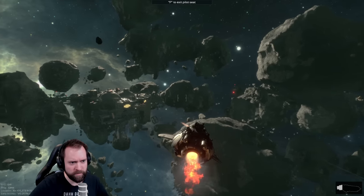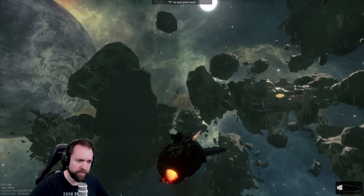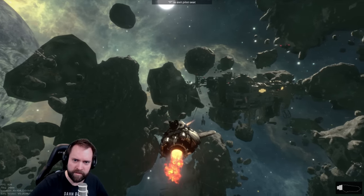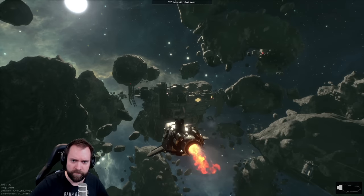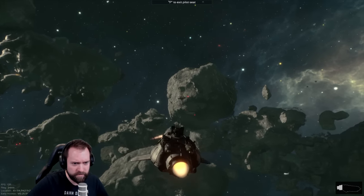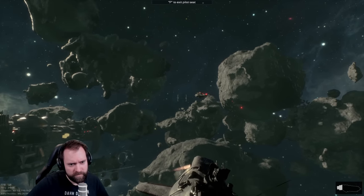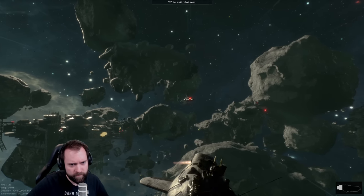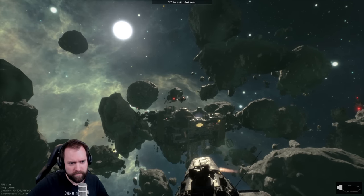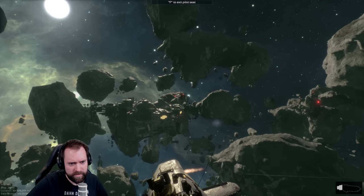I tried to get some distance because I would like to get one repair off. But keep hammering them. I'm going to fly to the asteroid next to us, then I'm going to leave the driver's seat and use the fire extinguisher. I could fire extinguisher right now if you want. Yeah, go for it. I can keep shooting them. Dude, I think they're dead. They didn't get out. This is 100% a kill.